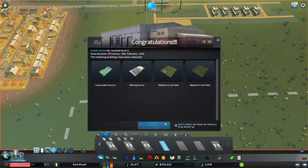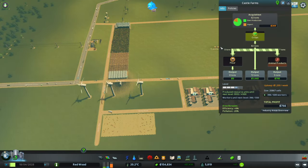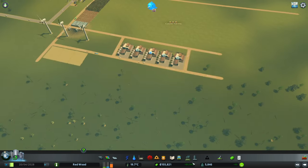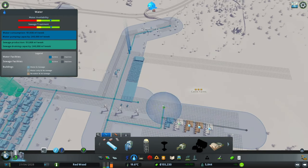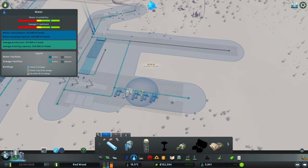We're at level two now - we can get the medium crop fields and that sort of thing. For level four we need 600 workers, which is quite a few. We've produced more resources than that and you can see the workers flooding into this area. We're only making 58 tons of crops - we actually have no water here. Classic. Let's stick some water in and cover this whole area. We've got plenty of water so we don't need to worry too much.